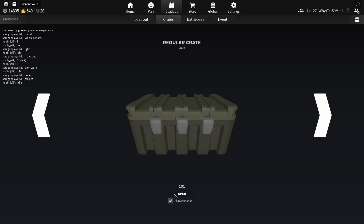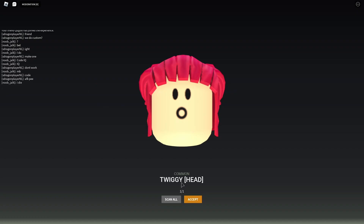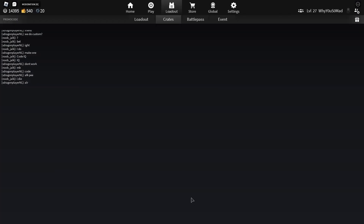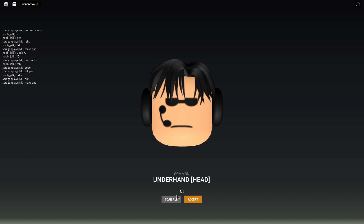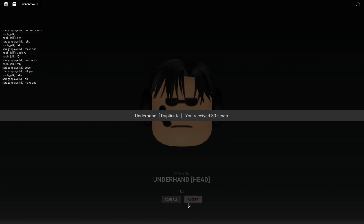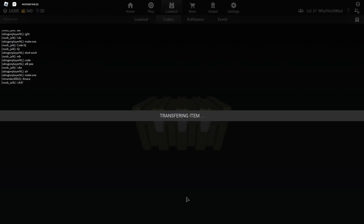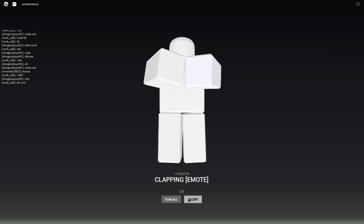Without further ado, let's get into this. I'm gonna skip animation, just click open and we'll see what we get — hopefully some good stuff, maybe a few duplicates to get a little scrap. Of course the first crate is Twiggy — we can't escape the Twiggy as Jailbirdians, it's just not possible. Blonde bottom now. I'm hoping we get some new skins. I've got rock head, sand wave red — that's kind of cool — and a clapping emote.